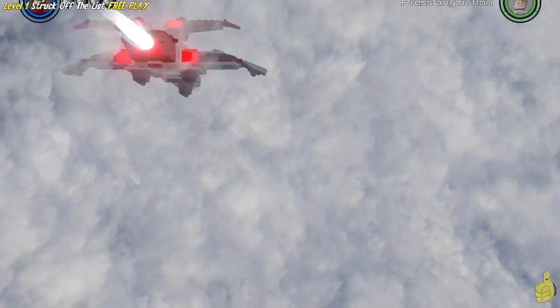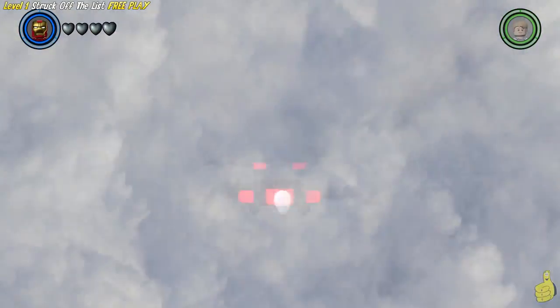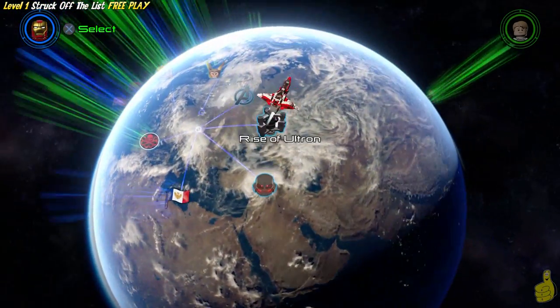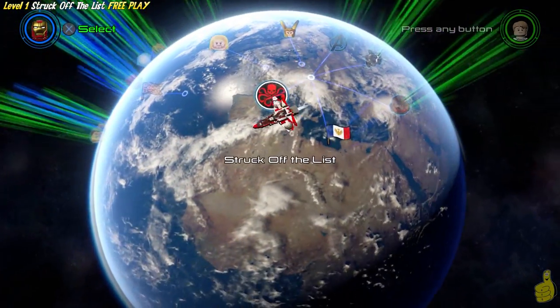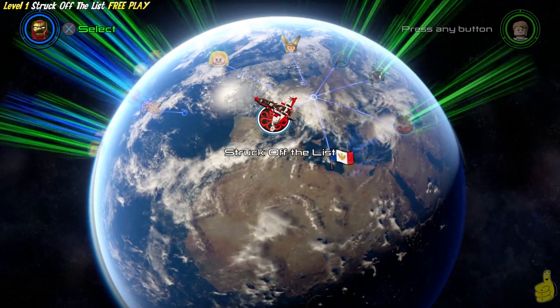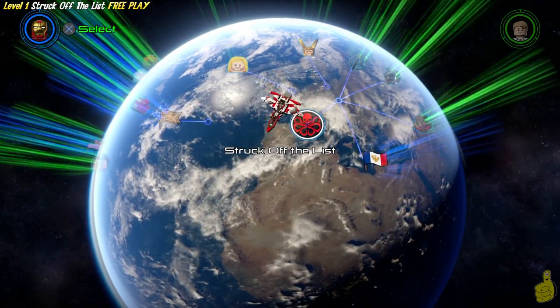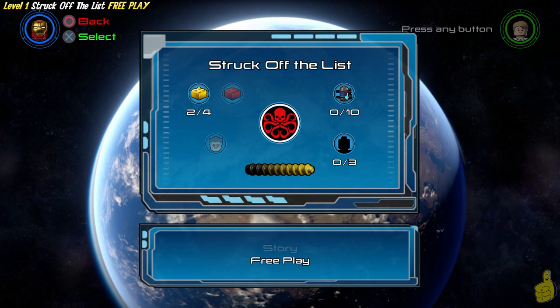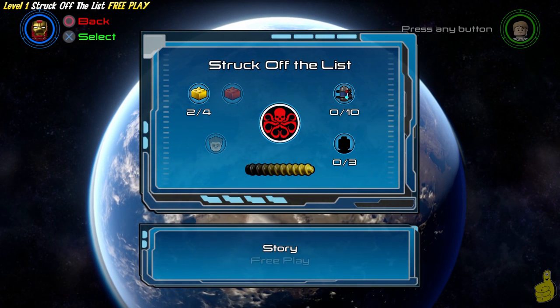Alright, we're going to check out in the old Quinn jet space here. And once we get up to the orbital area, we're going to fly around. What we're looking for is the Hydra logo - the Octopi, or Octopus. We're going to just simply hover over it with our Quinn jet here and go ahead and select Free Play!